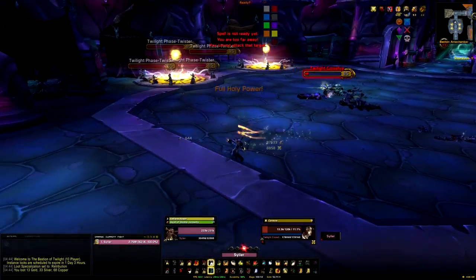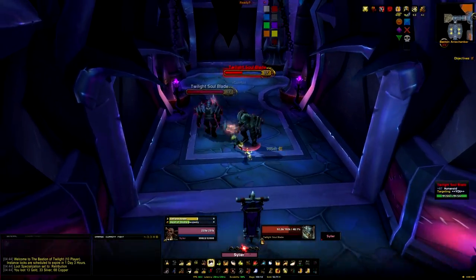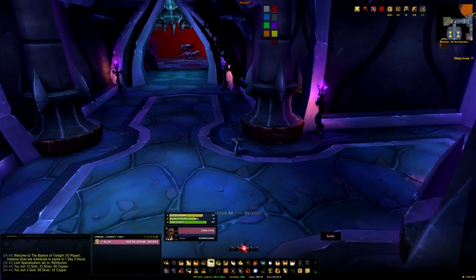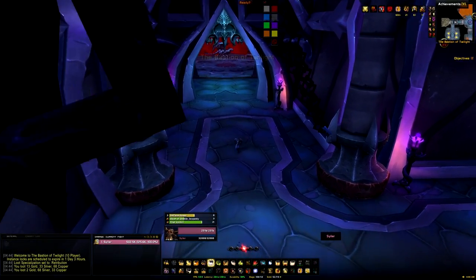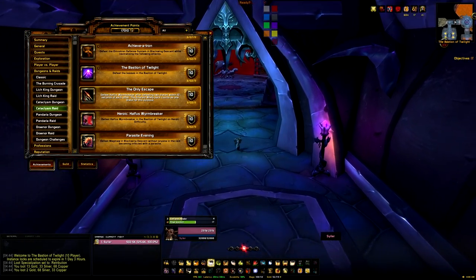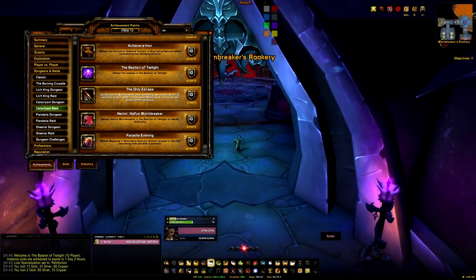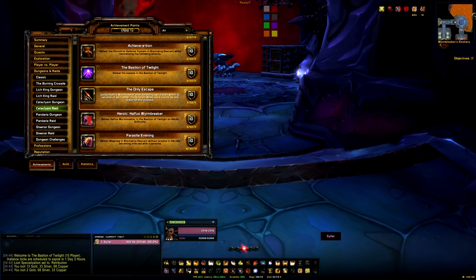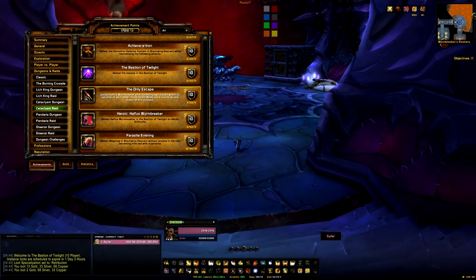We're going to clear through the trash - there's literally nothing you need to know, just follow the direction I'm going and we'll head to the first boss, Halfus. The first achievement is very easy if you're even a semi-geared player. My paladin is around 640 and this was a joke on 10-man normal. The achievement is The Only Escape: defeat Halfus after defeating 2 drakes within 10 seconds of each other.